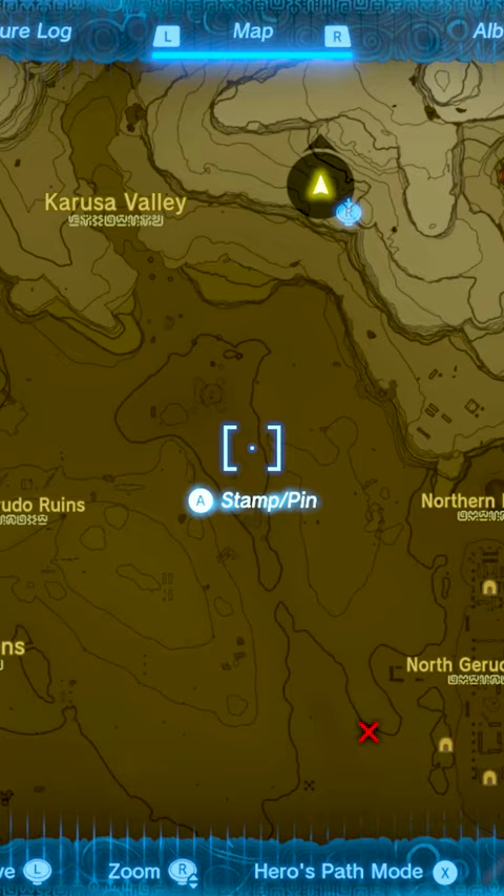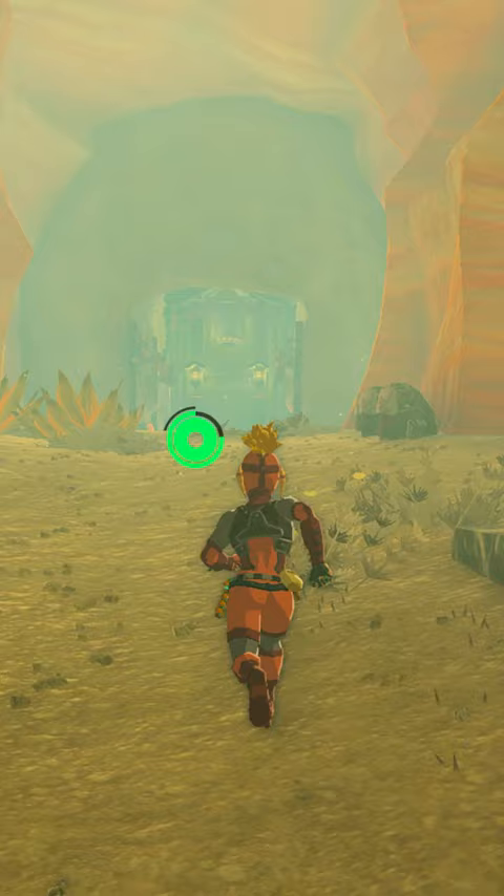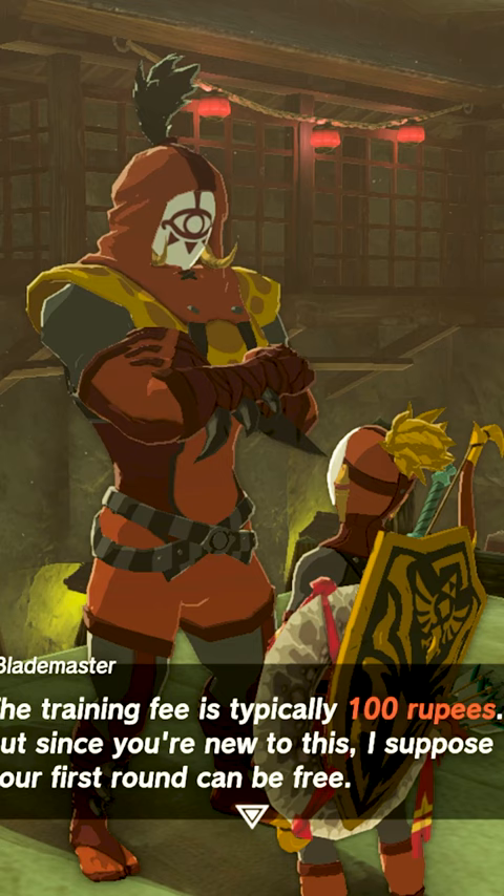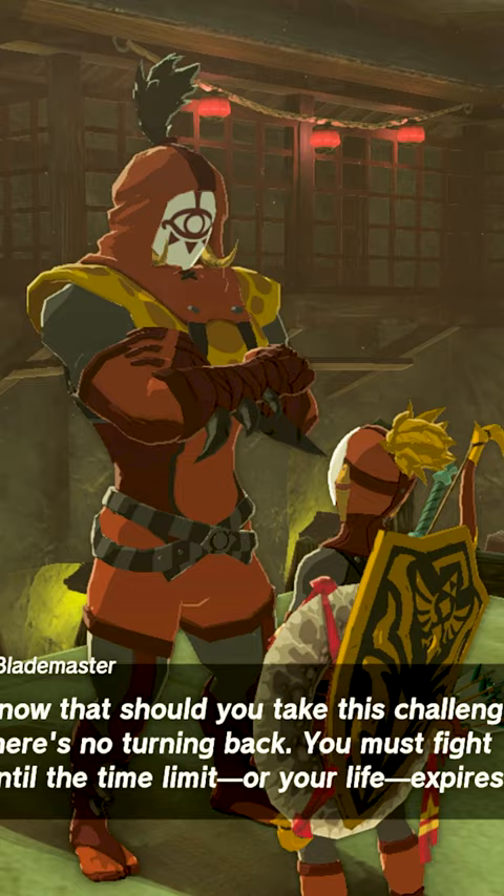In the northern part of the desert, make your way up the Karusa Valley until you reach a door. Equip the full set of Yiga armor and they'll let you in. Continue into the hideout until you reach this room, then make your way to the top of this structure and speak with the Blademaster, who will set up a series of challenges for you.